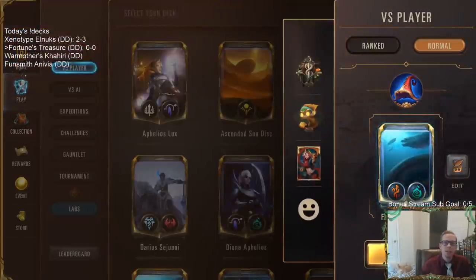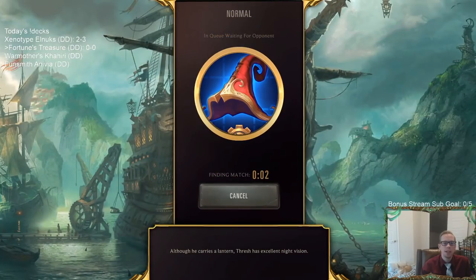The goal is to make a bunch of treasures and then cast them. It's Fortune's Treasure, it's Meme Tier day, so we're playing in Normal for our five games.